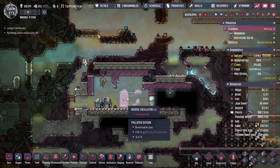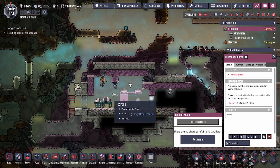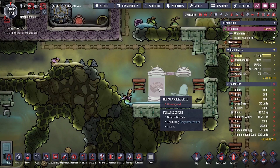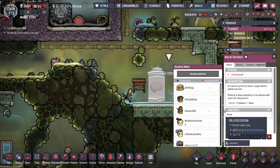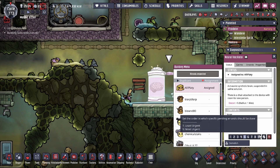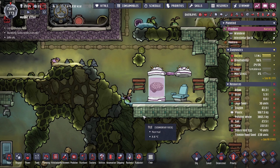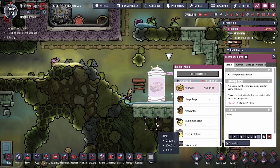The Neural Vacillator is only a benefit for you, as it will provide one of four buffs to the duplicant you choose to use it on. Over here we have an unused Neural Vacillator — we're going to be giving this to Ali Platy. You're going to see a priority tab, and most of the time we're just going to want the duplicants to grab the buff as soon as possible.